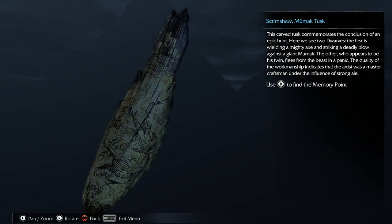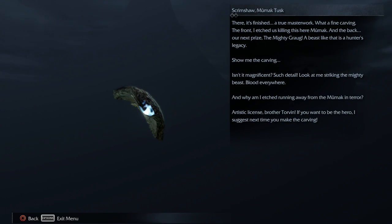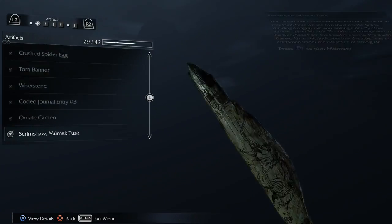Now I wonder who did the running. It's finished — a true masterwork. What a fine carving — the front, it's just killing this mumak, and the back: our next prize, the mighty crowd. A beast like that is a hunter's legacy. Show me the carving. Isn't it magnificent? Such detail — look at me striking the mighty beast, blood everywhere. And why am I etched running away from the mumak in terror? Artistic license, brother Torven — if you want to be the hero, I suggest next time you make the carving. Yeah, that's a typical big brother right there.